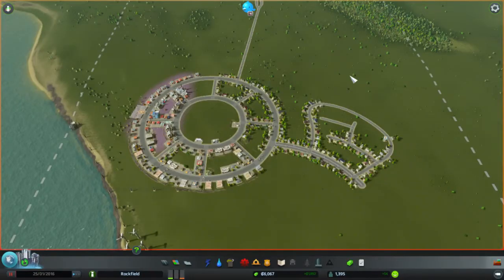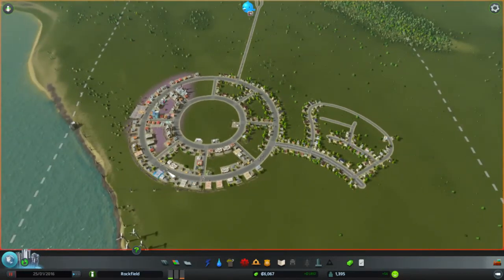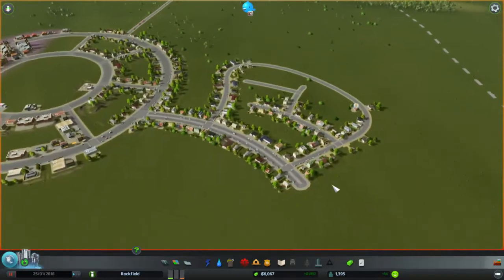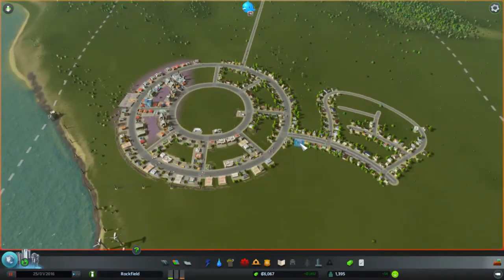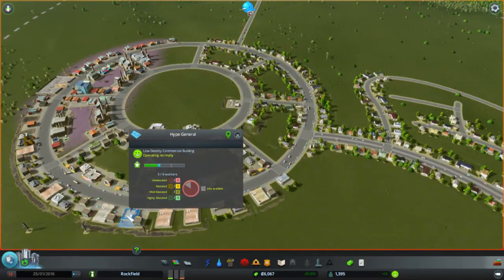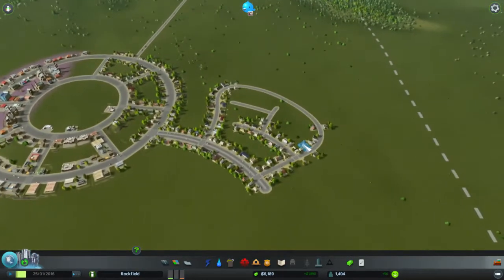Hello and welcome back to a new episode of City Skylines. Last time was the first episode and we built the wheel, then brought a little bit over here to have some more housing and move some people out of the wheel. We also have the Hype General Store — still a job available. Anyone looking for a job? Hype General, best place ever.